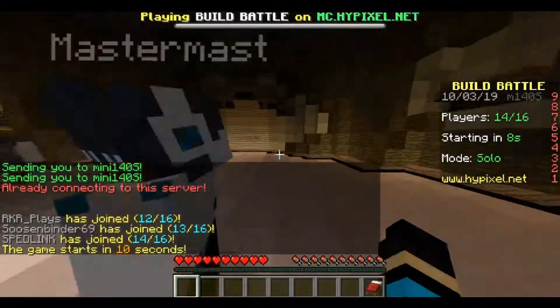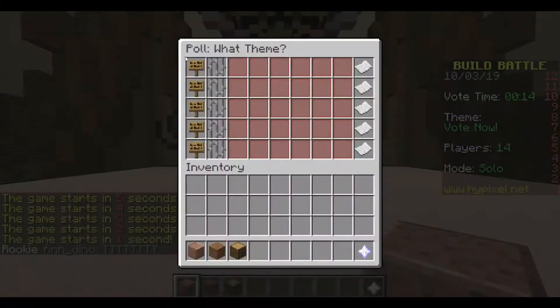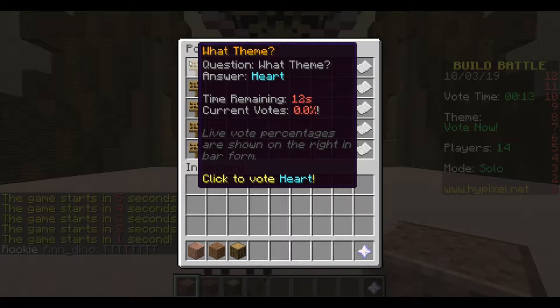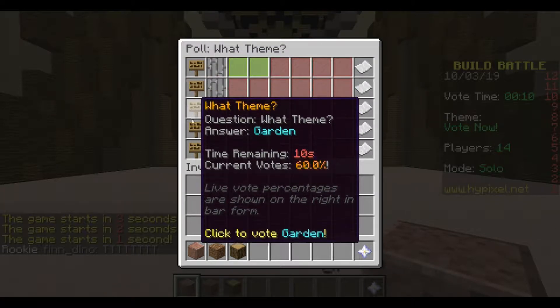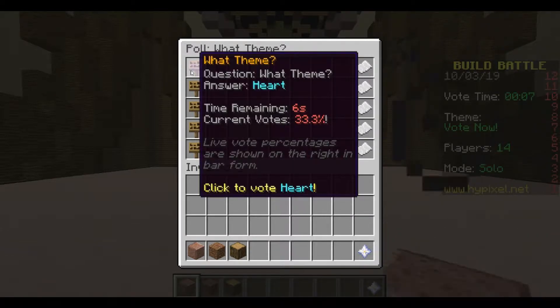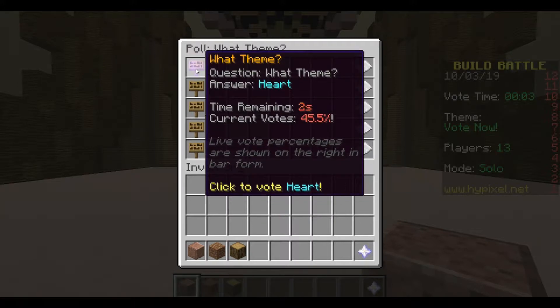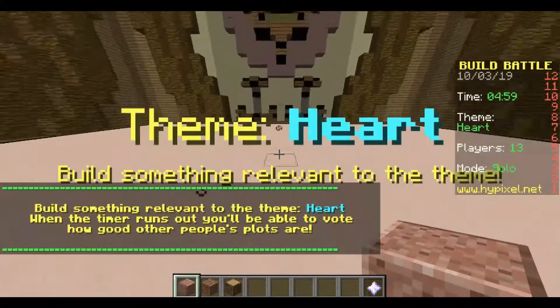Okay, so we are in the lobby. It's waiting and I'm starting here in a few seconds. Okay, so the poll — what theme? Let's see. I'll vote for heart. So far it seems like the heart is winning. Okay, so our theme is heart.